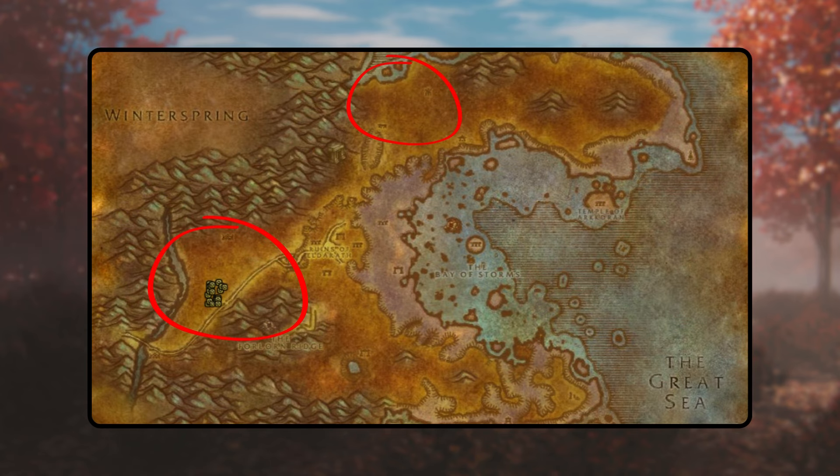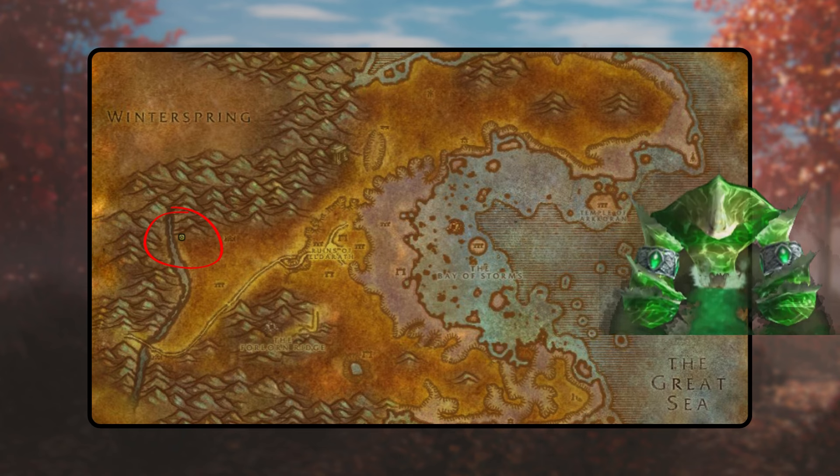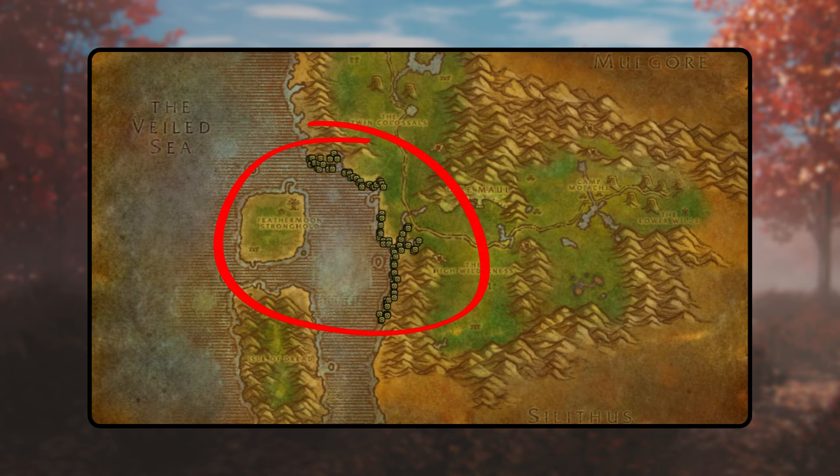Lastly, in Azshara, gather shaman's notes from Naga Sirens, Naga Tricksters, and Naga Fellsworn. Begin the quest line, obtain Murky Sapta, locate the Tainted Spirit, consume the Sapta, and conquer the Corrupt Moderate Manifestation. Finally, return to the Moderate Manifestation to complete the quest and proceed with the follow-up task.